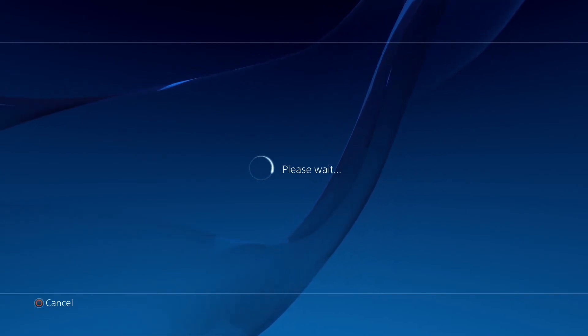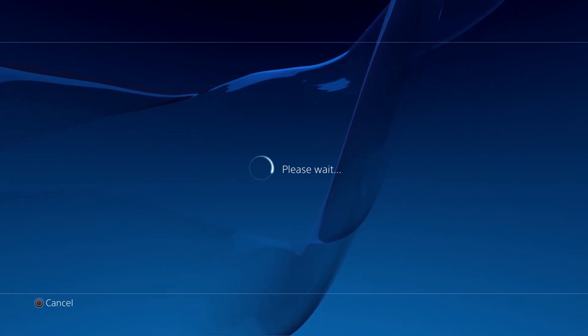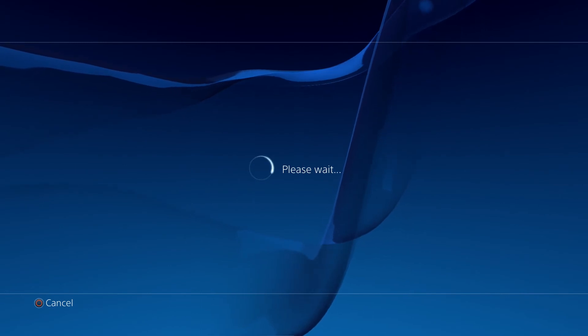So there are two ways to set it up. Once you set it up, just hit the Share button, pick the video, pick Dailymotion, and that's pretty much everything you need to do.